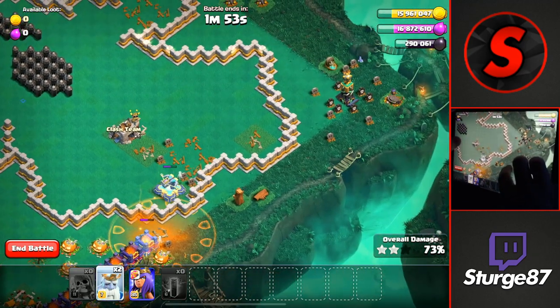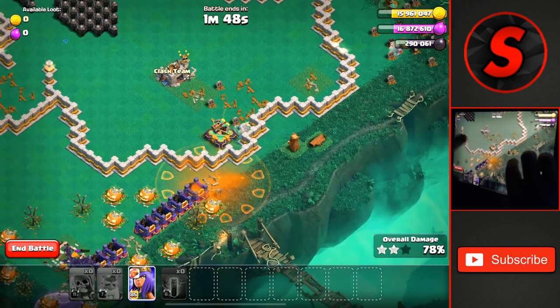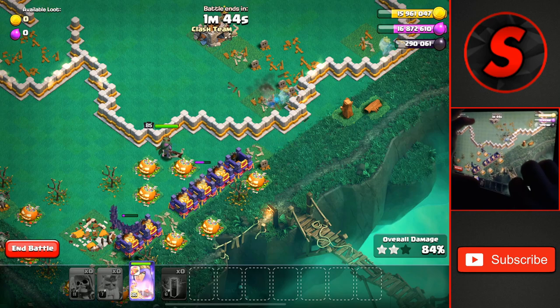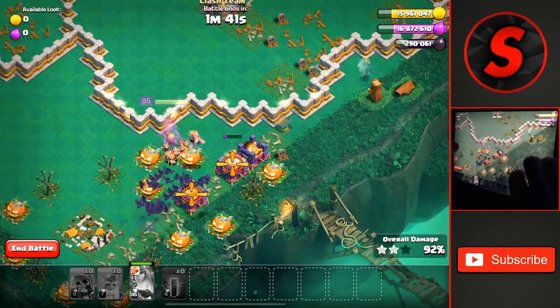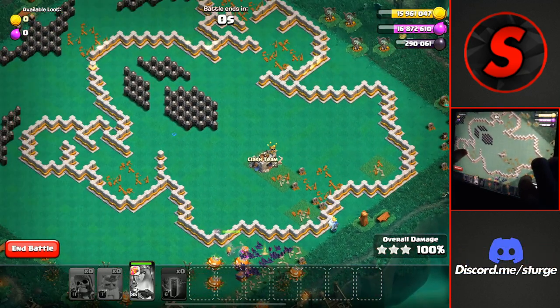We still have a few royal ghosts and the queen, so we'll drop those over here to take down the remaining defenses and the queen, just so we can get a little bit quicker three-star, using the queen's ability before the spell towers activate once again and getting this three-star on the spooky challenge.